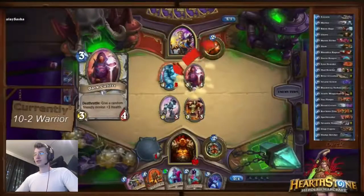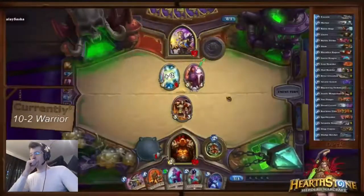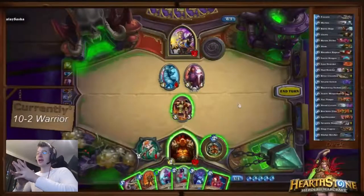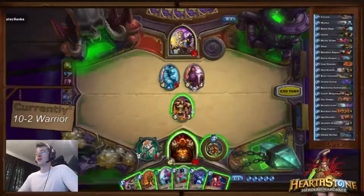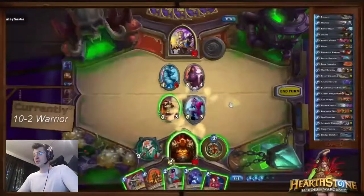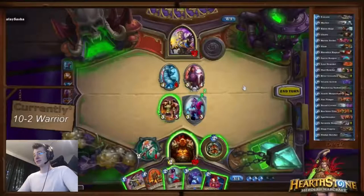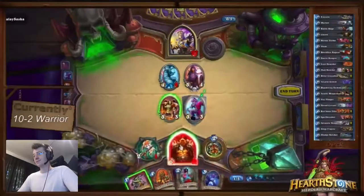He plays Dark Cultist, heals the Yeti, and free-kills the War Bot. But because we swung preemptively with our face, we forced him into that trade — which sets up our Execute perfectly. Dread Corsair here is a no-brainer, 2 mana for a 3/3. Then we Heroic Strike face into Dark Cultist — he gets a big Yeti, but we just Execute it.